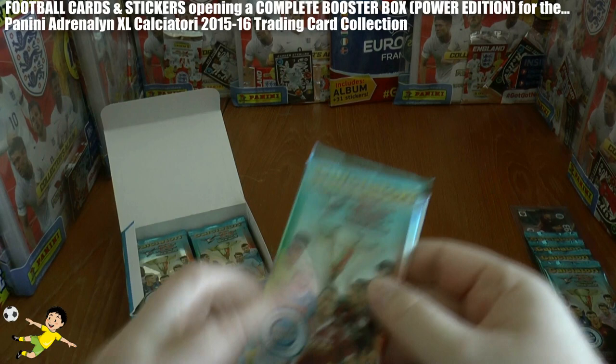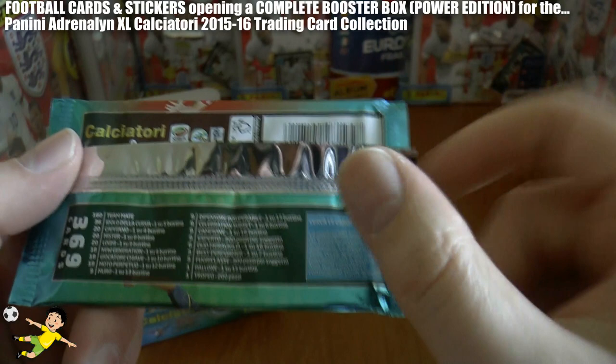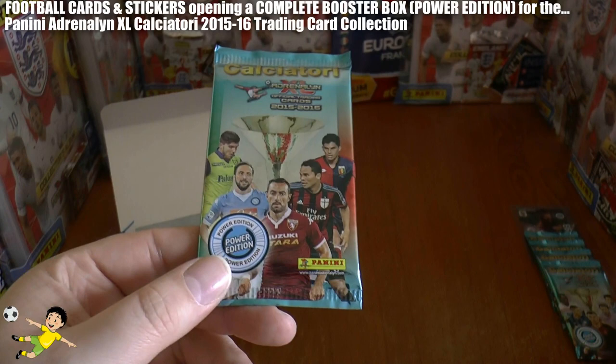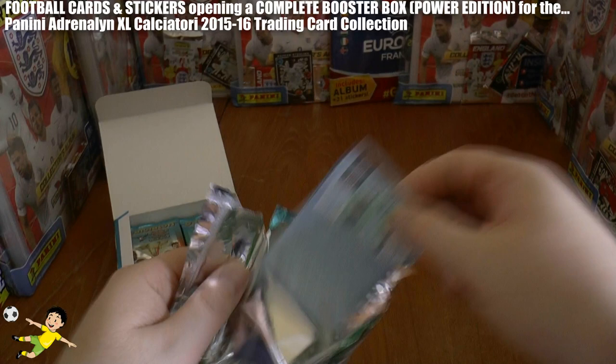Let's have a look at the odds. It's a really nicely designed aqua blue colour on each packet. There are lower odds for the insert cards — for example, champion cards are only 1 in 16. However, the odds will significantly improve because we've got these Power Edition packs, so we should pull a lot more of those. Anyway, let's get straight in and have a look at these superstar cards.